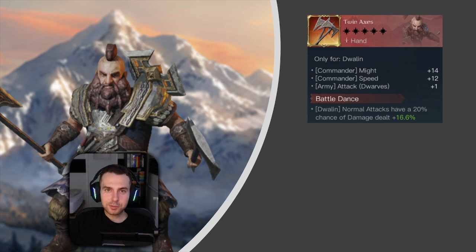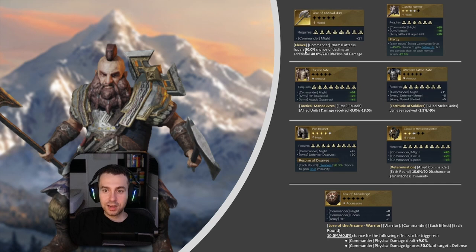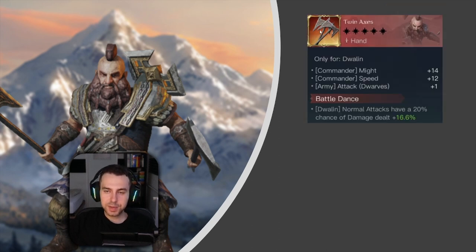Does it make sense to give Dwalin his respect ten item? In my opinion, no. It has good stats and Attack Dwarves plus one, but the special effect Battle Dance only has a 20% chance to trigger — meaning it might fire once or twice in a whole battle. A 50% chance to trigger Cleave from the Axe of Khazad-dum or the Gigantic Hammer with even more attack are both much more reliable. Don't fall for that trap.